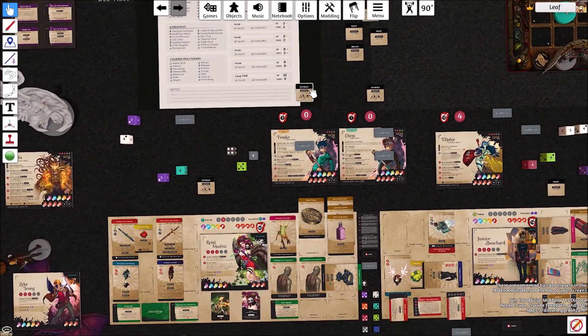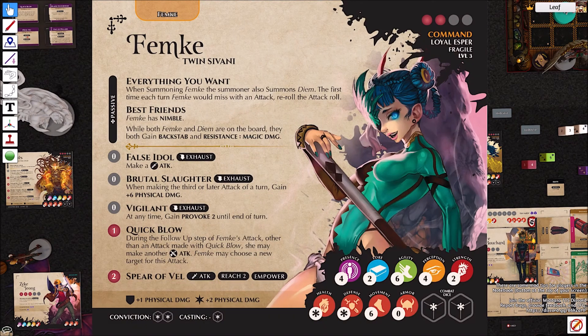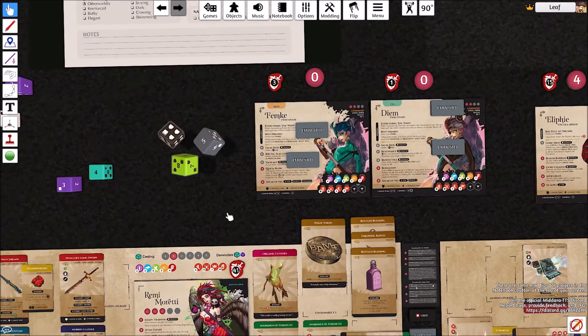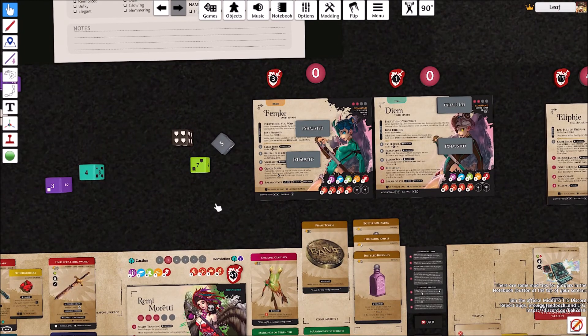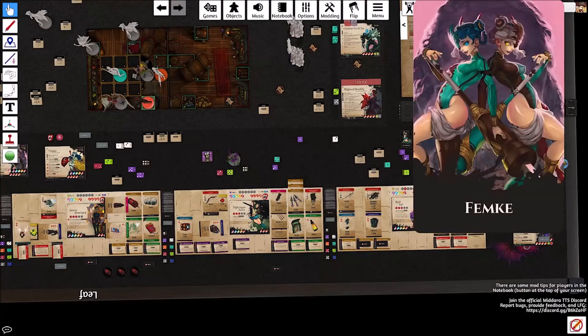Since it was a miss, I do lose Courage. I'm going to use the last two stamina, exhaust Brutal Slaughter, and attack one more time. And it misses. That is it for Femke — goes to Damocles.